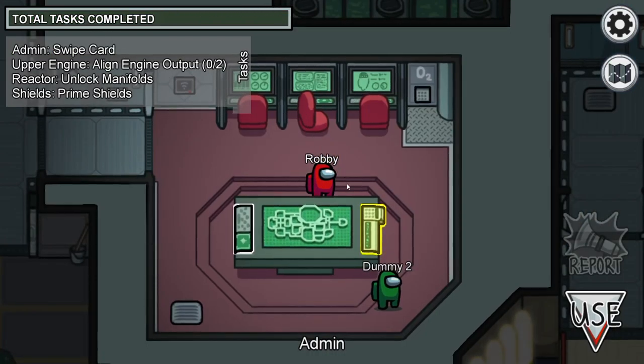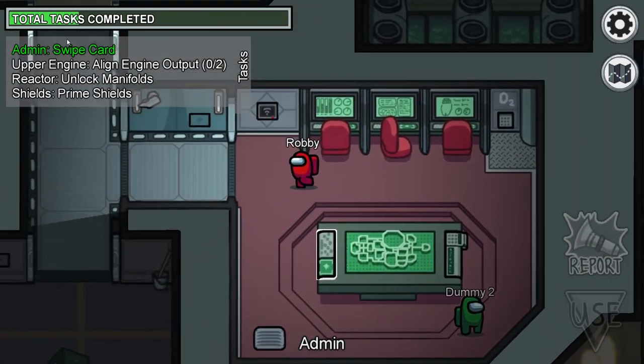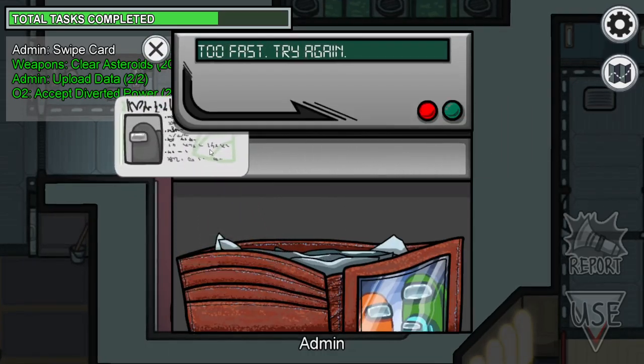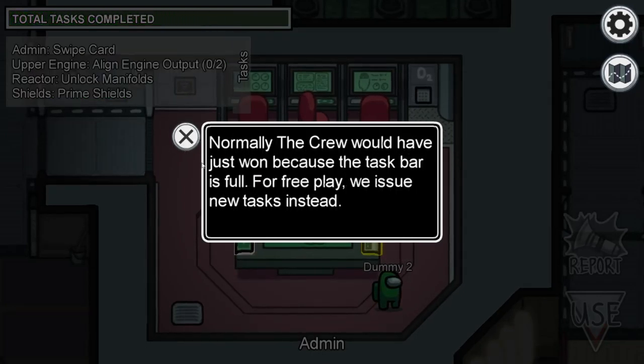When a task is completed, the task bar gets filled up in relation to how many tasks are left. When the task bar is full, the crewmates win. After completing all the tasks, the game would usually end.